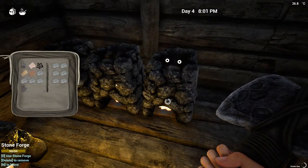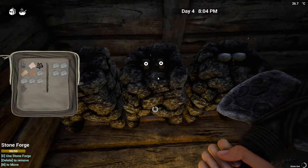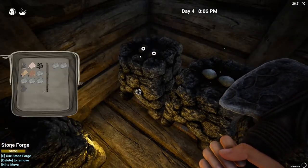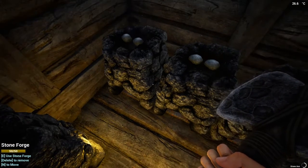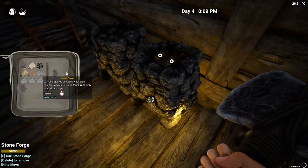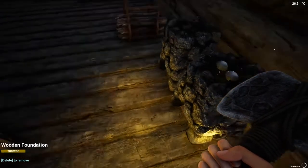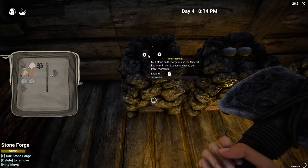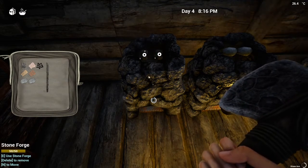There are our first fragments. You need five fragments to make one iron bar. I should be able to get two bars — there's five fragments there, five fragments there, so I'll get two iron bars and I've got two stones left over.